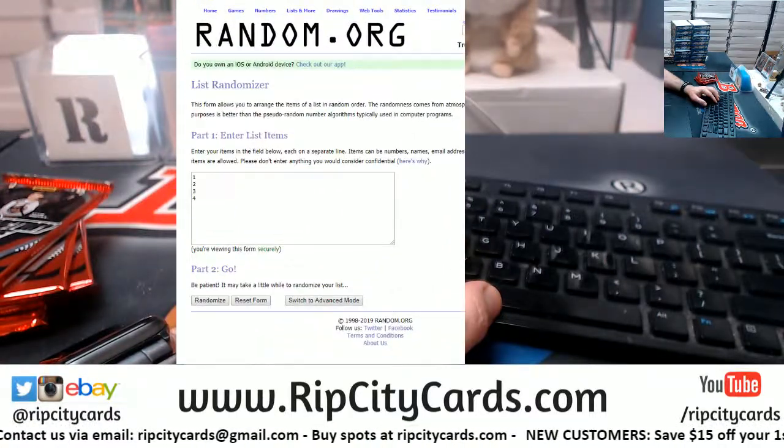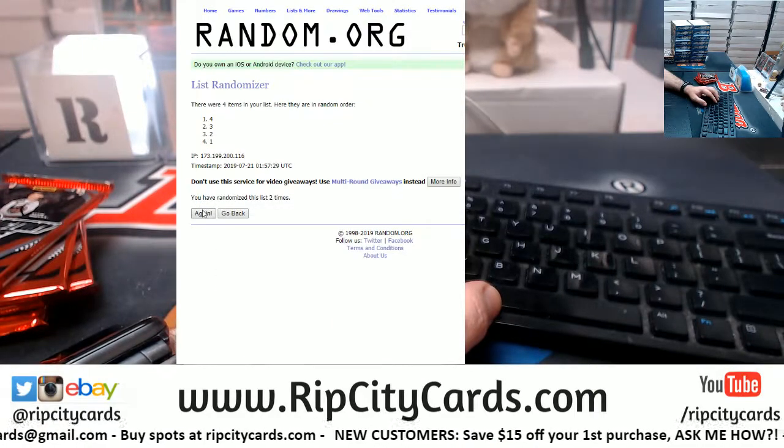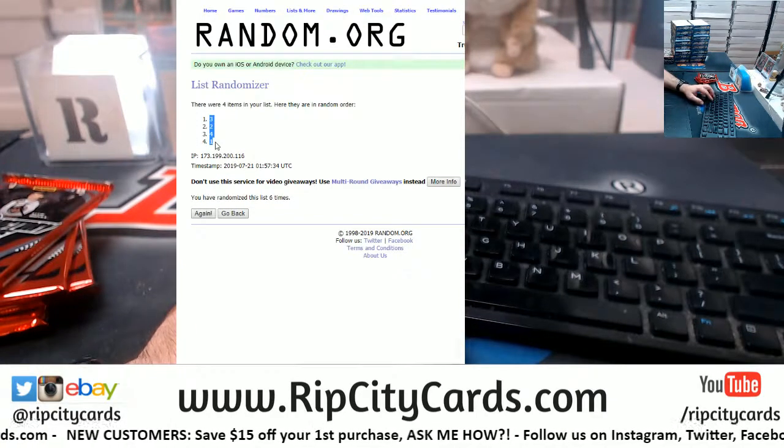We'll do the numbers first because why not? I'll do whichever one I want to do first because I'm in charge here basically. Six times: three, four, five, and six. We have three, two, four, and one.